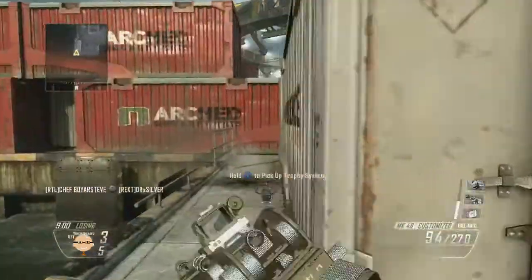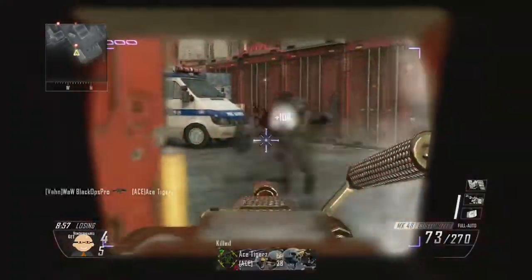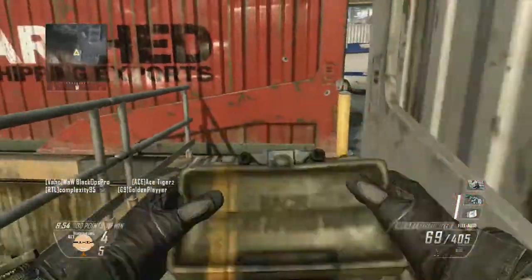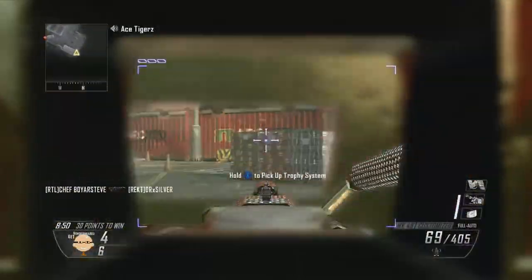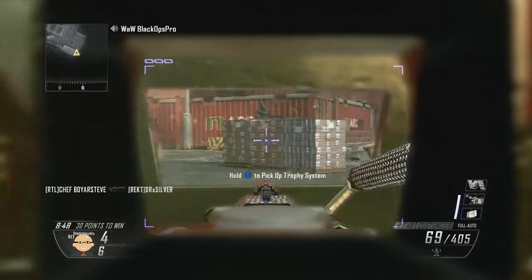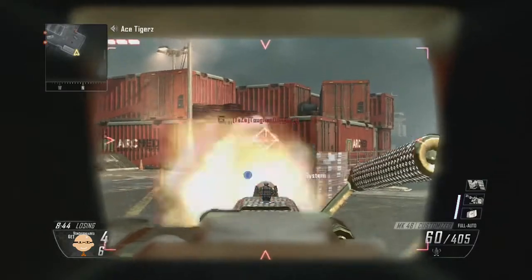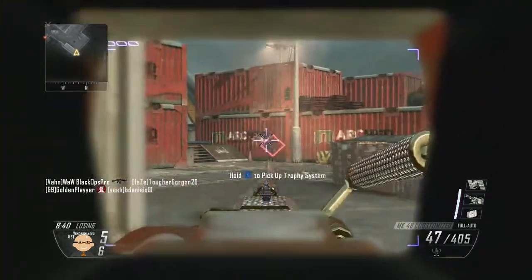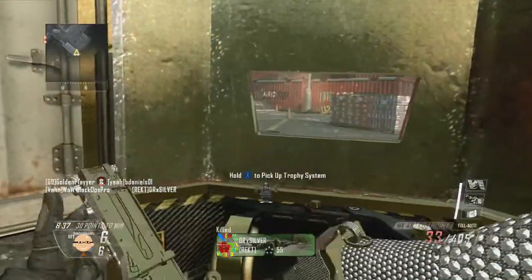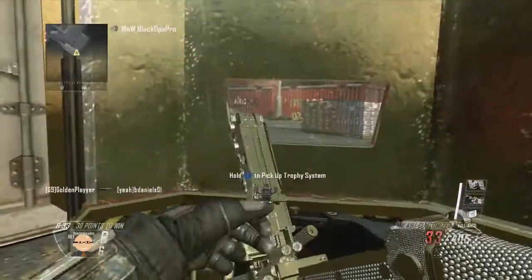When some kid thinks he can try to kill my claymore, I obviously can outsmart him. Keep in mind I have a stand bag on for a reason, so I can just spray around corners and not really have to worry about reloading. The spawns on this game are pretty bad because there's a spawn over by that dumpster that kids spawn in, and I can just pick them off as they run out of their spawn like a noob.